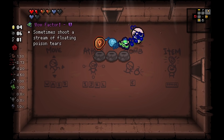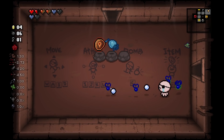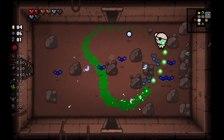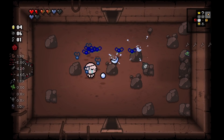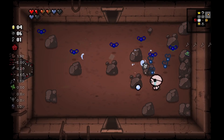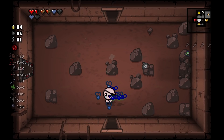Next up is Wow Factor — sometimes you shoot a stream of bloating poison tears. This is like such a cool mod, I just gotta throw that out there. If we just shoot for a little bit, you'll see exactly what it means. Here is the effect. I'll be honest, for how low of a chance it is, that seems a little underwhelming. I don't know if it's because our range is super low, but in general it's fine — not a bad item, and in practice it'll probably be okay. It's like having anti-grav but anti-grav that you can't shoot. It's good if things are chasing you, you can kind of leave them in creep. I do wish it worked more like anti-grav. Overall it's a pretty neat concept, and I think the proc rate might deserve to be a little higher, but it's a pretty cool item.